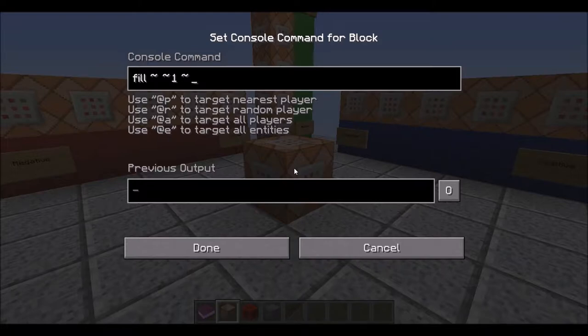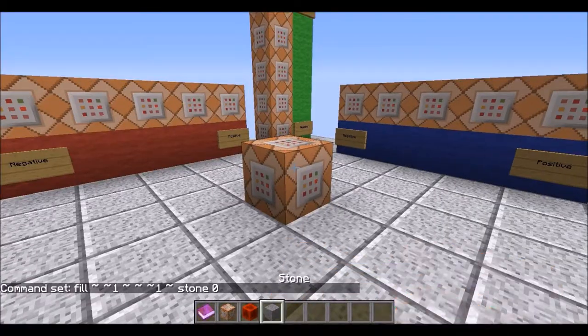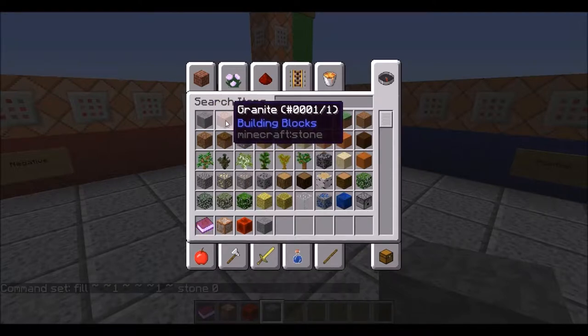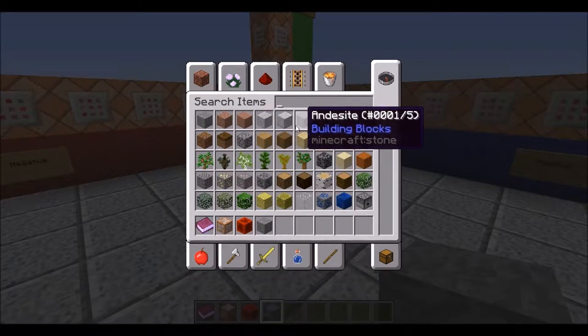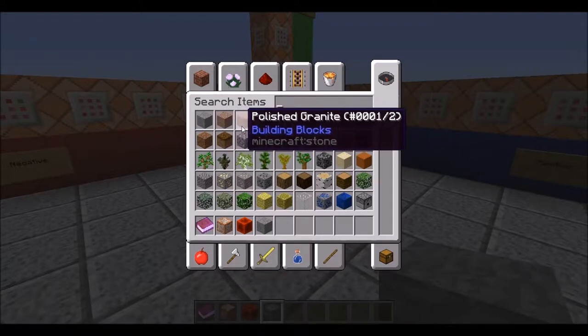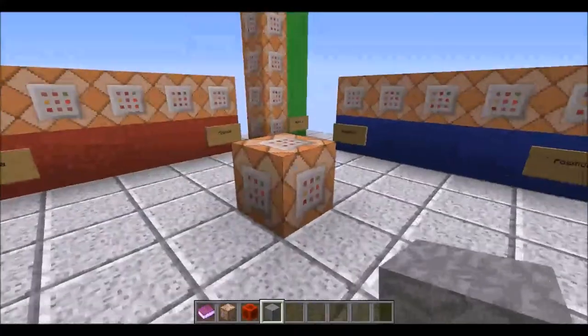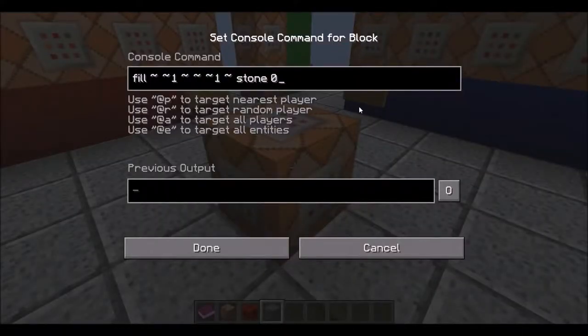Then we want to place stone with a damage value of zero, so that it is the basic stone. If you look, all the stone variants share the Minecraft name 'stone' — what changes is that data value to the right. This is the damage value for blocks like stone and planks. It also has to be specified if you want to use the replace option, which we will be using to replace a redstone block with a damage value of zero.